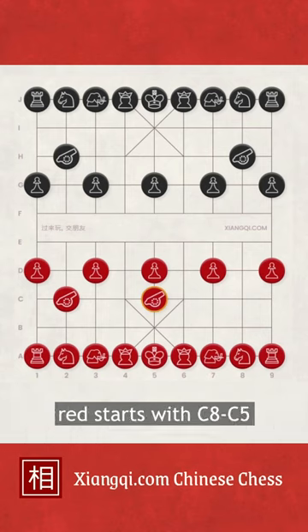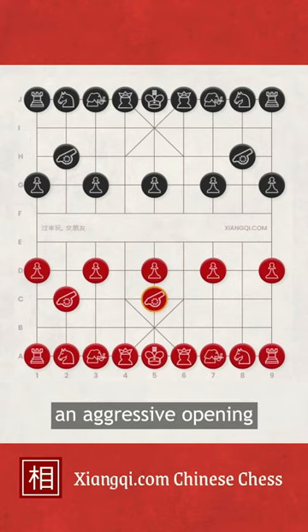In the Central Cannon opening, Red starts with C8=C5. This move threatens the central Black soldier right out of the gate, so the Central Cannon opening is considered an aggressive opening.